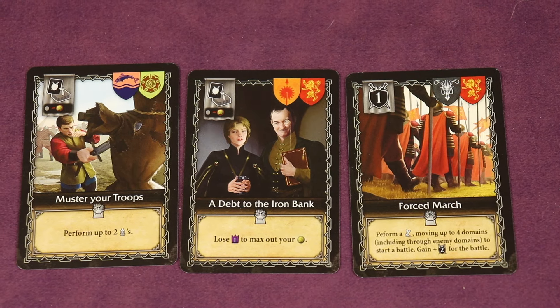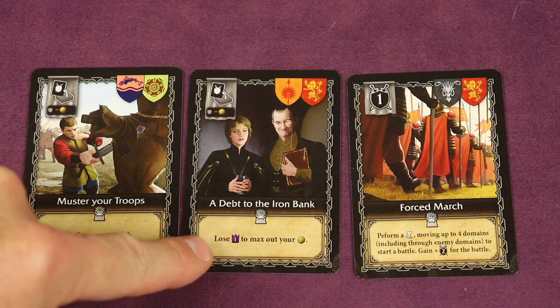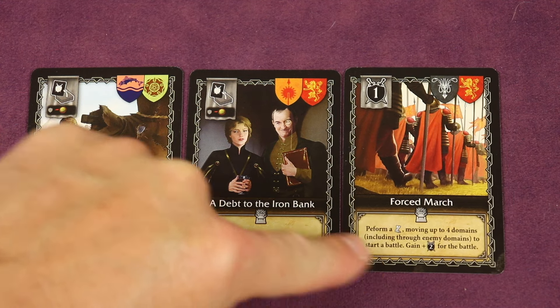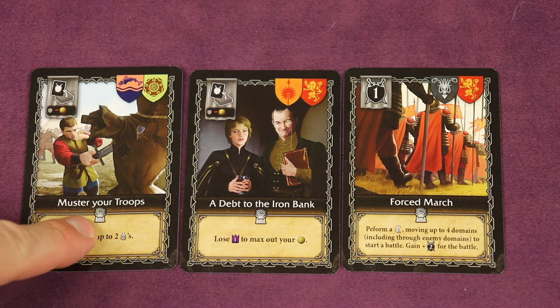Another action is Event. You can take a card from your hand and play it for its event — like perform up to two recruits, lose a point to max out your coins, or perform a force march: moving up to four domains instead of two, including through enemy domains which you normally can't do, to start a battle and gain a bonus. Managing your hand is a big part of the strategy because you're always thinking about the events as well as the offensive and defensive values on the cards.